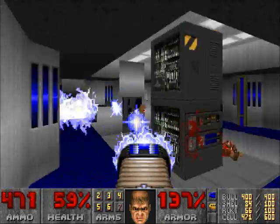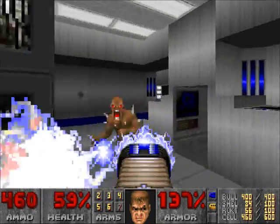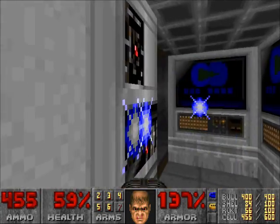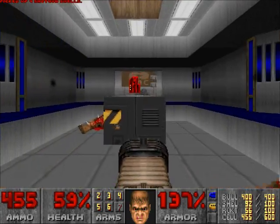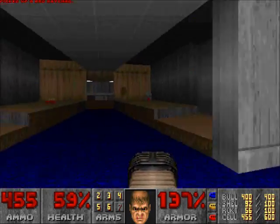Spam that plasma, all the way in here. Hit that switch, pick up the red key, then go back out.